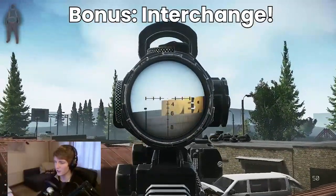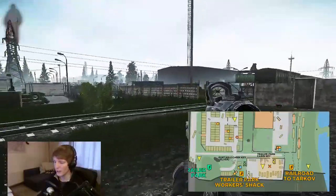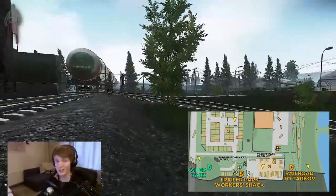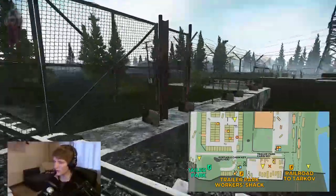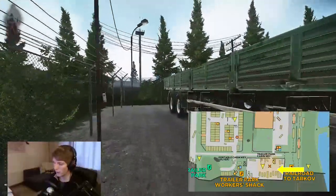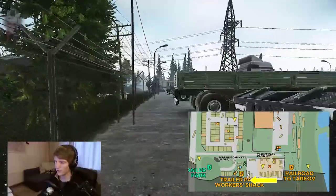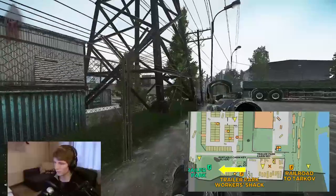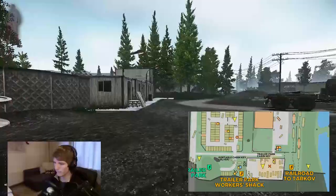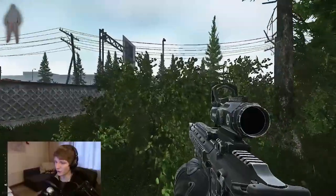Incidentally, from this area you can actually see Interchange — random but worth noting. And finally, if you've ever felt exposed trying to extract down at trailer park and having to go down that death alley, just don't. Instead, run along this section, jump over the wall, pop round and down across this side, hook the fence all the way along, round this section, out past the pylon, and through this final piece into the tree line and out to the extracts. Didn't that feel a lot safer?